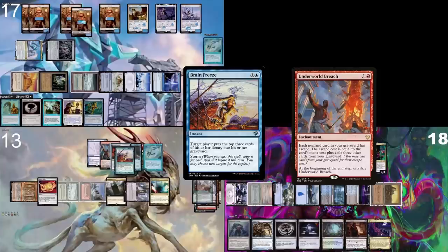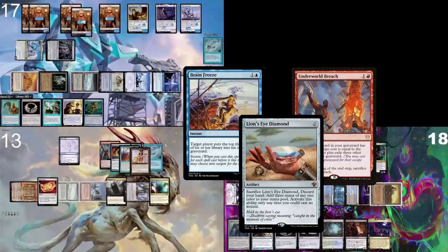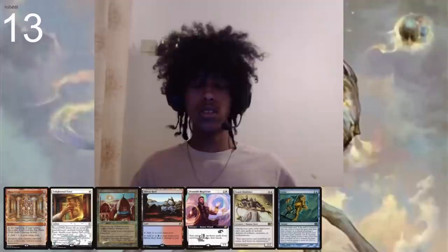Here's a Grinding Station if we want to do it that way, and here's a Brain Freeze if we want to do it that way, and here's an LED. I win by milling the entire table with a big Brain Freeze after casting my LED a couple of times. After no one has any library left, I will wheel. Yeah, we won in the end.